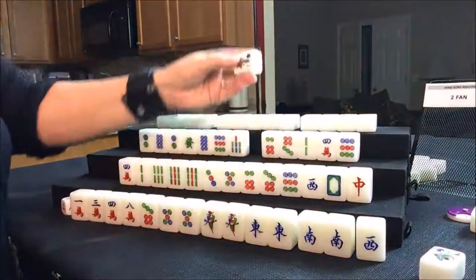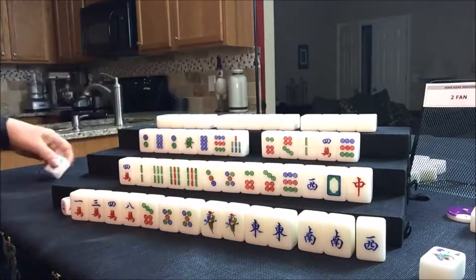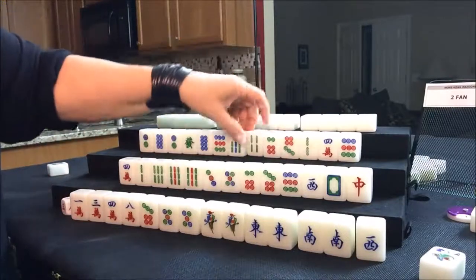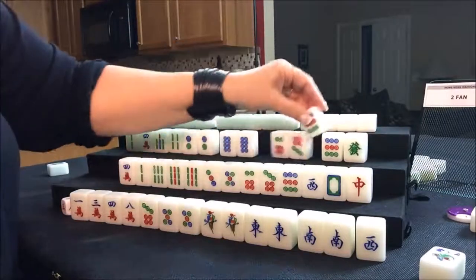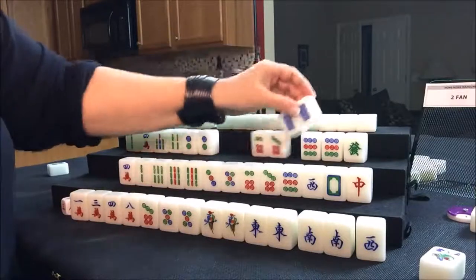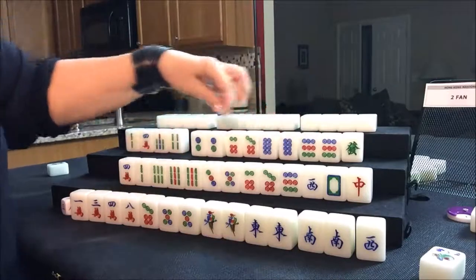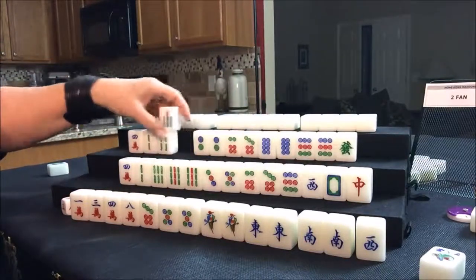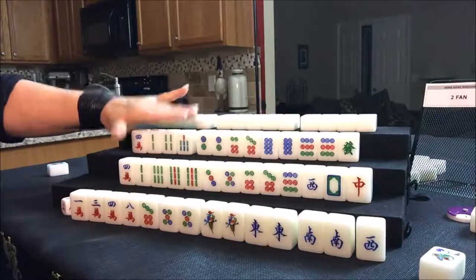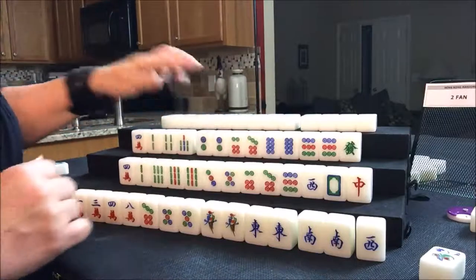Let's look at what west has. They have a one flower, but that's not their seat flower — they're number three. So this flower doesn't give them score. They have a major suit here — mostly dots. Not only that, but they have pairs that can easily become pungs. I would say they should play a half flesh. They only have four discards to get to a half flesh, which is one suit with winds and dragons. That's a nice setup right there.